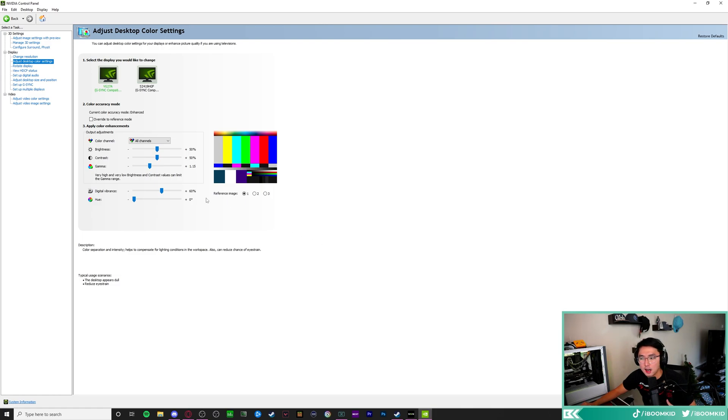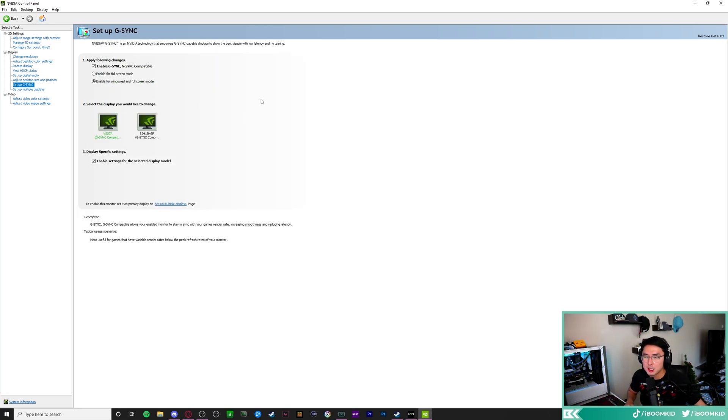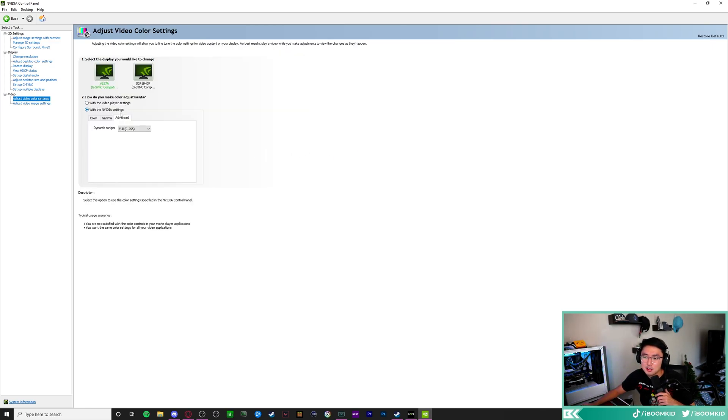I raised my gamma just a little bit to 1.15 and it looks good. In Desktop and Display — Desktop Size and Positioning — make sure scaling is set to no scaling and you're performing scaling on your display, not your graphics card. Also set the highest resolution and refresh rate here. I play with G-Sync on — the game feels smoother for me. Finally, in Video Color Settings, make sure you're using Nvidia settings, then in the advanced tab make sure the dynamic range is set to full for the full color palette.